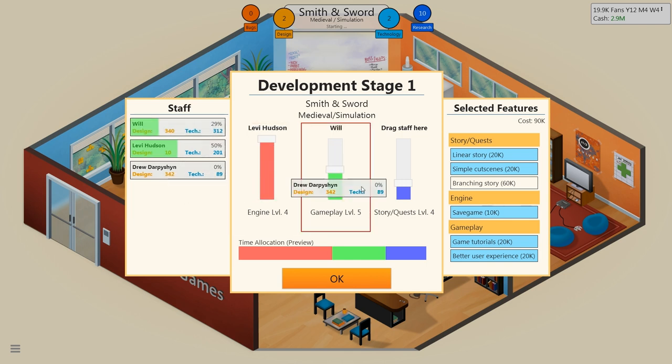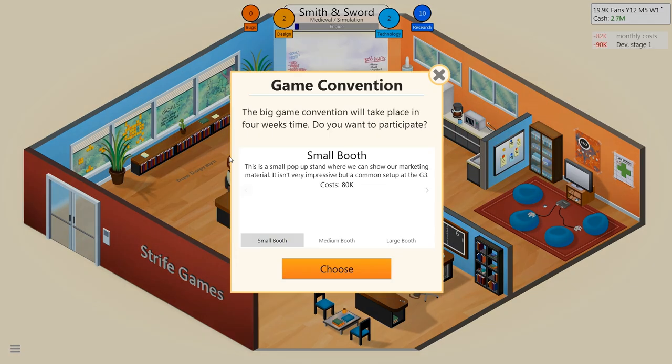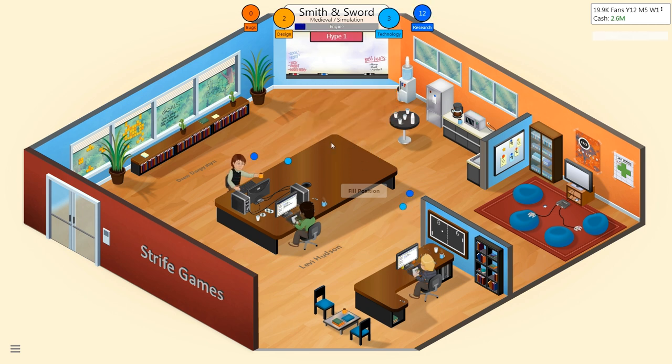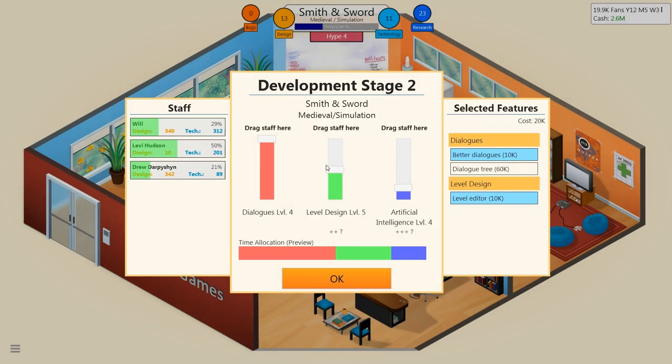I will cover gameplay, Drew can cover story and quests, so let's go forward from there. Small booth — ooh, and that also reminds me, let's wait for phase two to kick in and then start generating some hype. Let's really throw some money into this. Of course, it could crash and burn and completely ruin the company — that's also a possibility. I'm not going to put in better dialogue trees into this game specifically because it's a simulation game — I don't want to overdo the number of features.